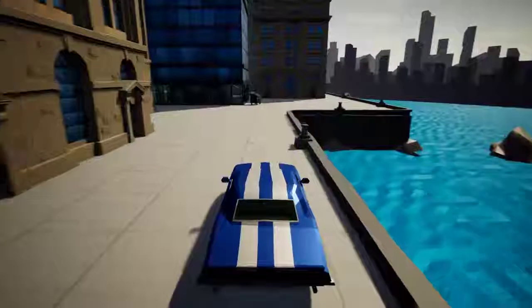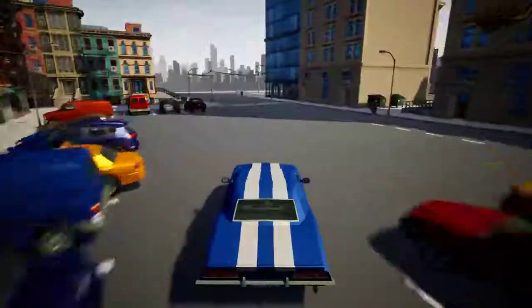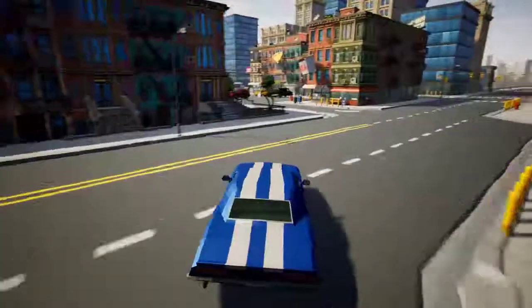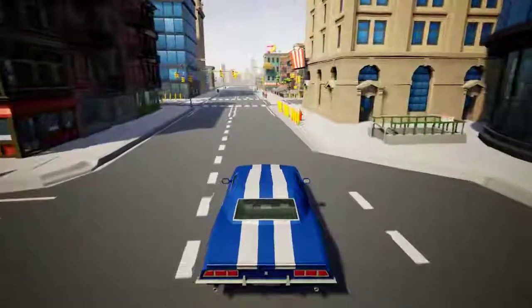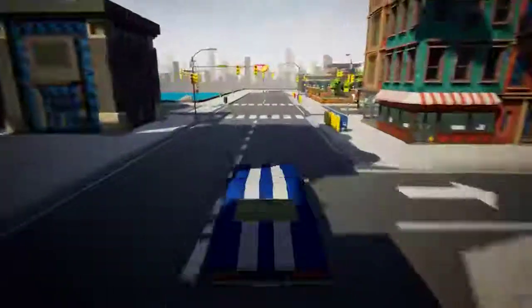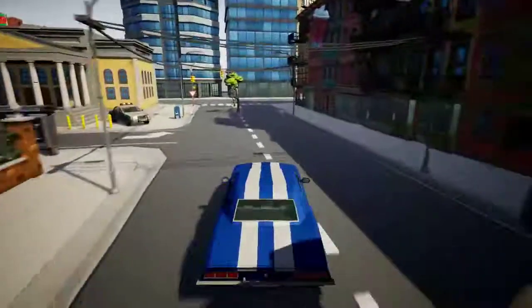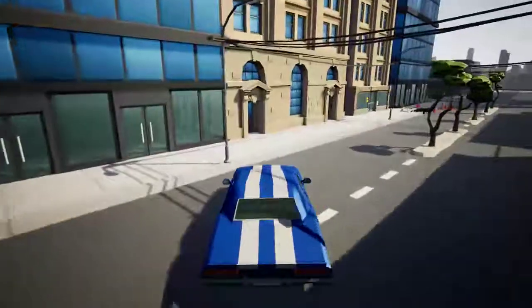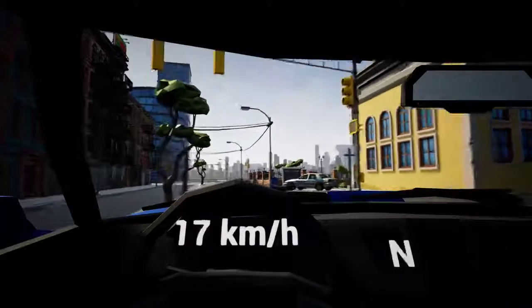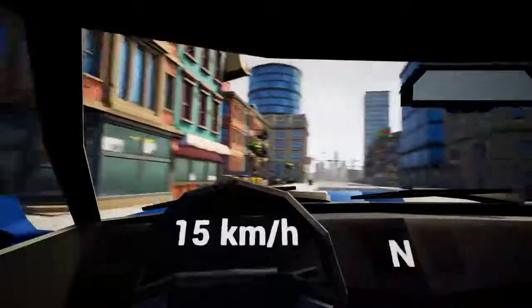These two tracks that I've got set up right now have no checkpoints, no laps, nothing — they're just for getting out here and experimenting. I just want to have something to play around with and try some handbrake turns. When you hit the spacebar that's your handbrake. I'll try to rig up a set of lights so that when you hit the handbrake the brake lights come on. Hitting the S key or down key will slow you down but also put you in reverse, and in the interior you can see it'll show reverse as your current gear.